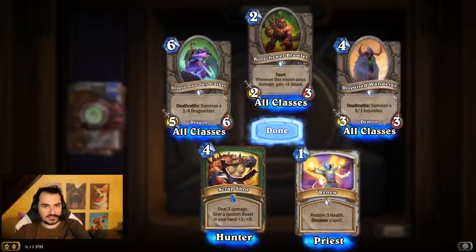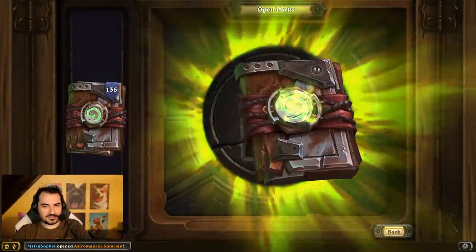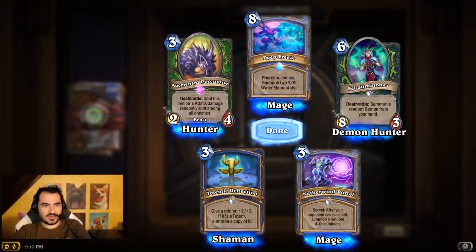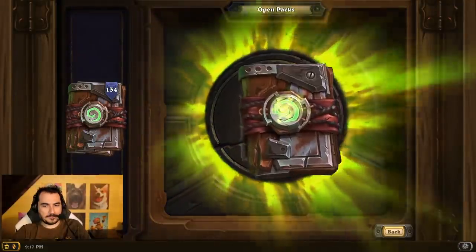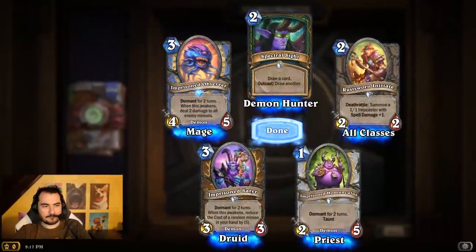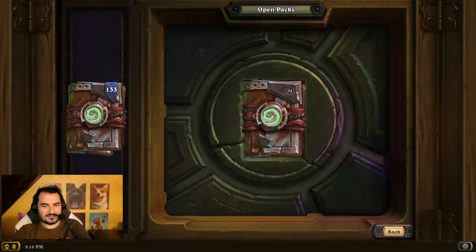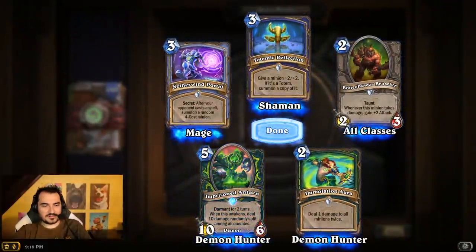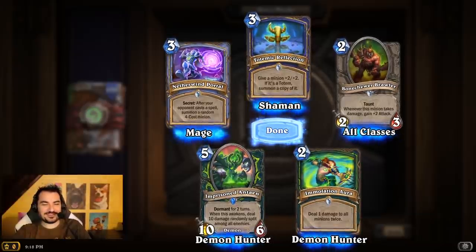More Scrap Shots. The Disguised Wanderer is quite interesting — I'm not sure it's very good. There's only 10 legendaries in the expansion? I think there's quite a bit more than that. We got the Porcupine. You got 5 legendaries in 145 packs — jeez. The Demon Hunter class does look very strong. Those are some pretty broken Demon Hunter cards.